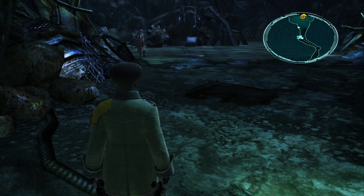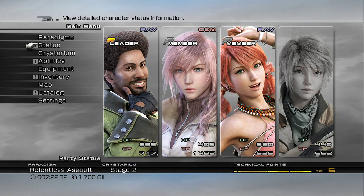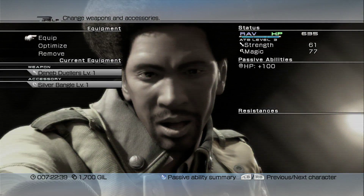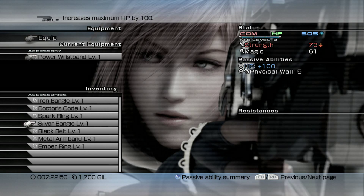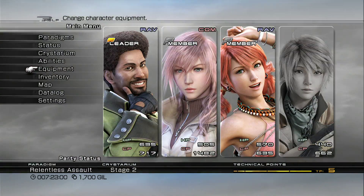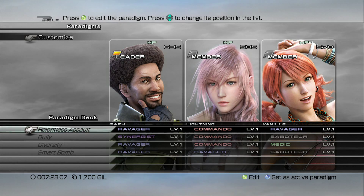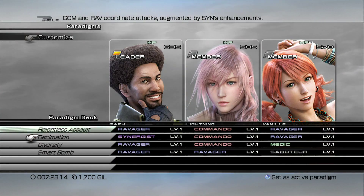Right in front of the destination marker. Before you go on, you need to be very careful because there's a pretty challenging boss ahead, so I'm going to prepare you guys as best I can. Here's the setup: equip Saz with Deneb Duelers and a Silver Bangle, Lightning gets the Gladius and a Silver Bangle, Vanille gets the Pearling Wing Staff and an Iron Bangle, and Hope gets to sit this one out.